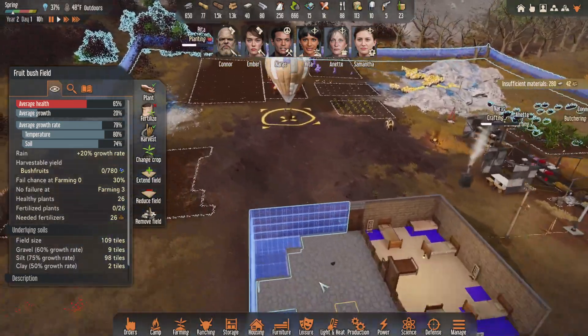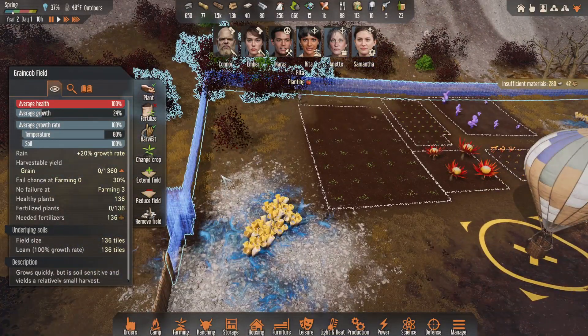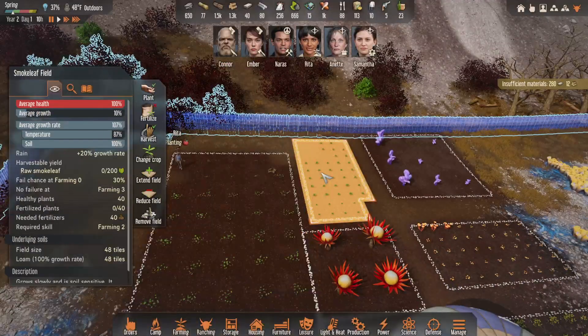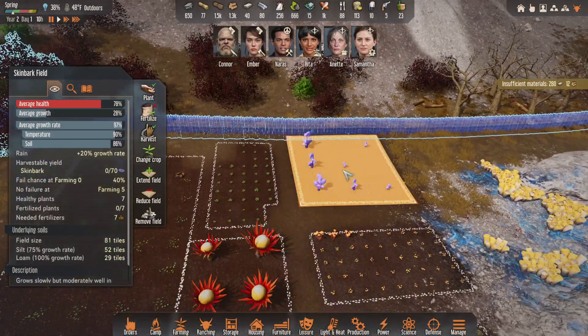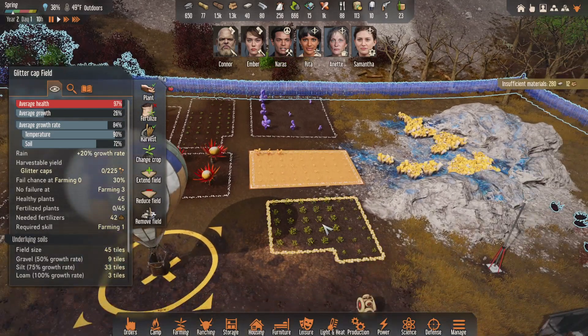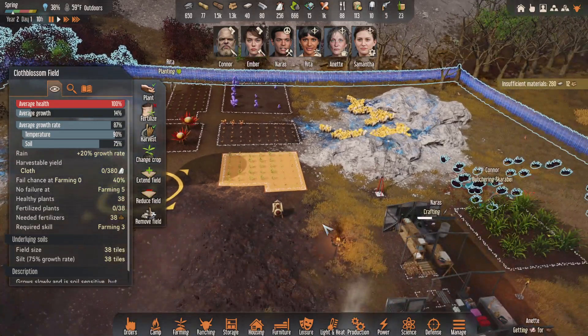We're growing energy crystals there. This is essentially corn — green cob. What do we got over here? Buttermelon, fantastic. Smoke leaf, which we are using as tea. Silicon leaf, that's skin bark, which we can use for leather. Glitter caps, which we can eat. And cloth blossoms, which is essentially cotton.